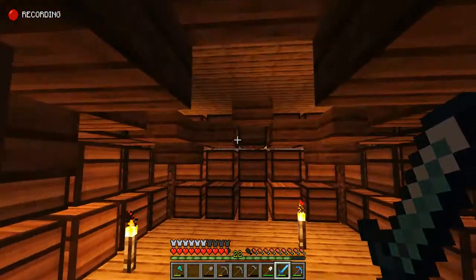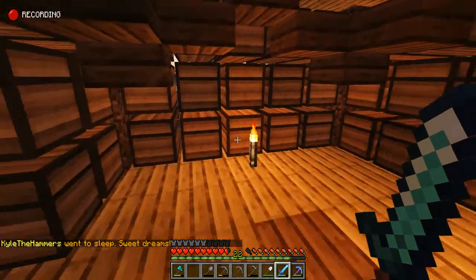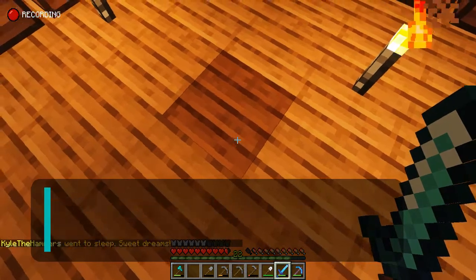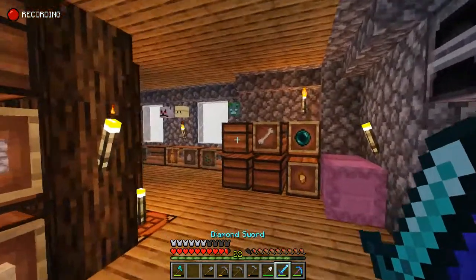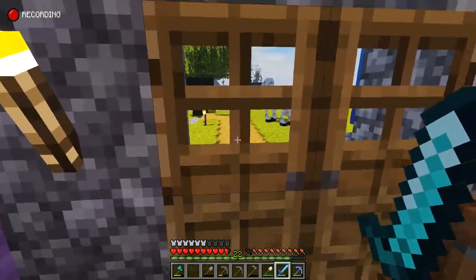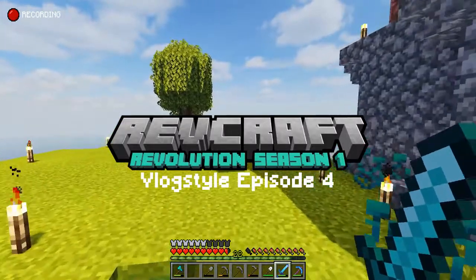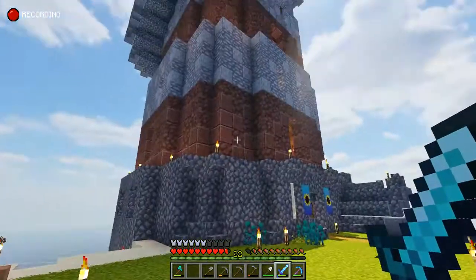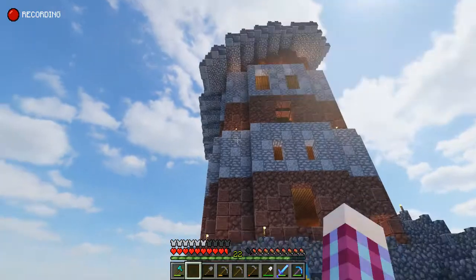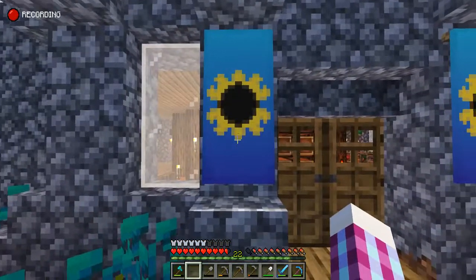Nothing on this side yet. This empty space I was going to fill with something else — not sure what yet. Anyway, let's get this tour going. This is the hilltop, and here I'll give you a little backup view of the lighthouse. This is our new sigil for the town.